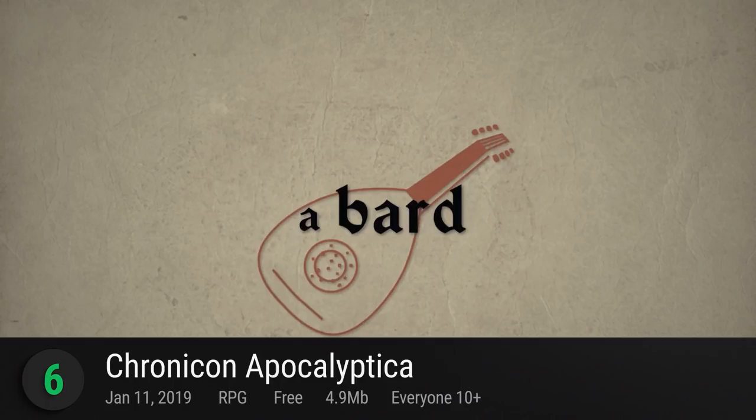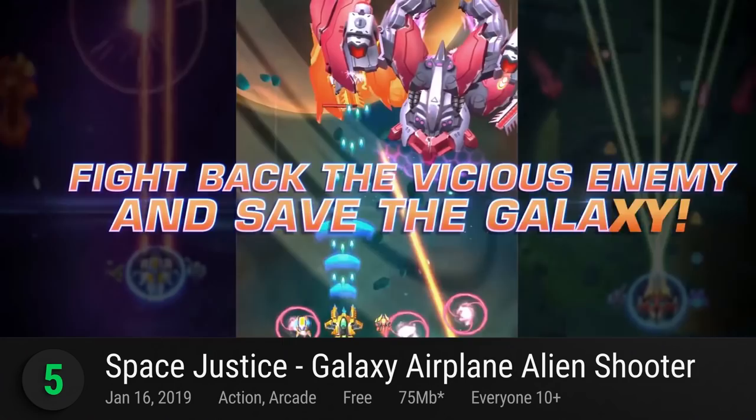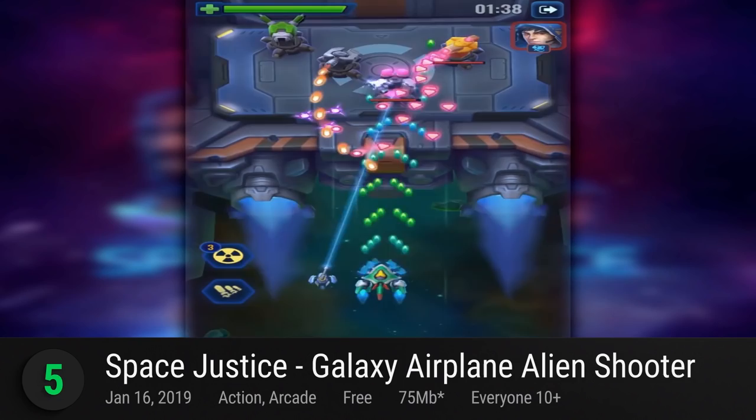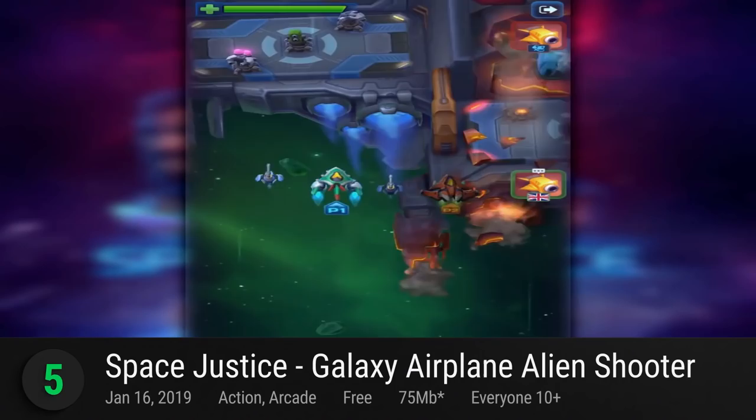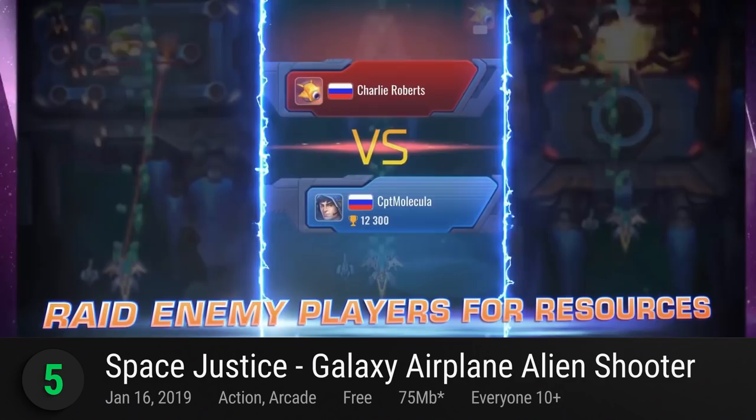5. Space Justice Galaxy Airplane Alien Shooter — a reimagining of the classic arcade game, this fast and dynamic vertical scrolling space shooter takes you to a colorful space swarm with extraterrestrial threats. Customize and upgrade your ship and help it brave the cosmic world. Go at it alone or with friends as you overcome a common foe, and enter its PvP mode where you can harvest enemy resources and dominate the playing field. It receives a provisional PlayScore of 9.20.